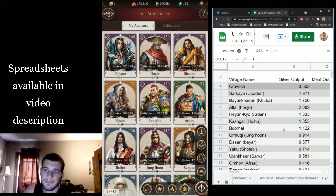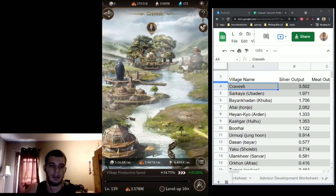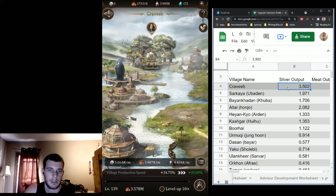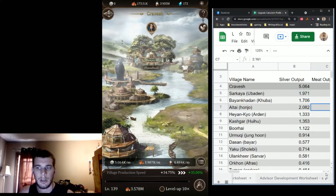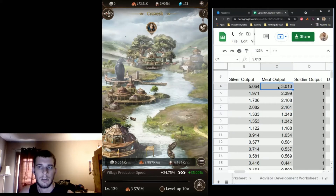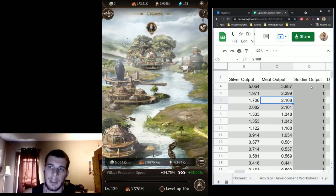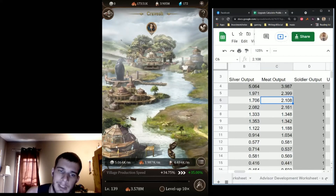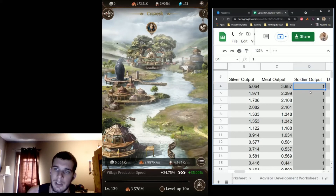So I've got the list of my villages open. Right at the top is the one this guy is assigned to. I'll enter the silver output — that's going to be 5.064 million — and then the meat output: 3.987 million. I just leave the soldier column alone because it takes too much time to constantly update how many soldiers are being made, and if you're trying to maximize your income, meat and silver are the big deal. The spreadsheet weights soldier value at one third as much as those other two, so it's not going to weight soldier output very heavily — but you can put it in if you want.